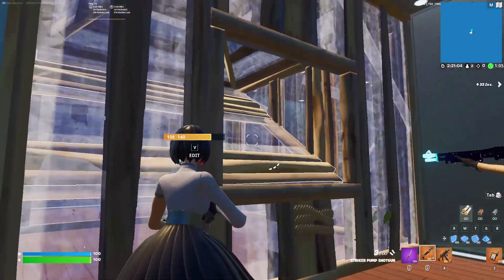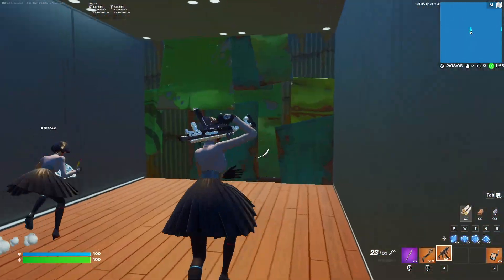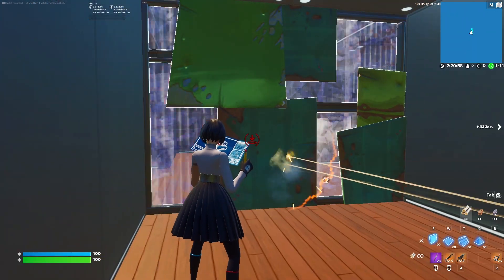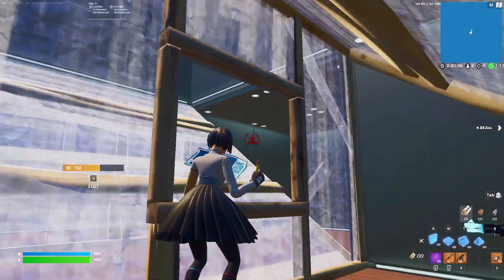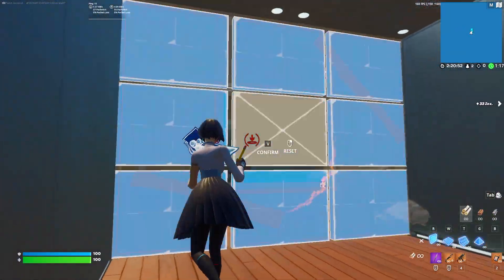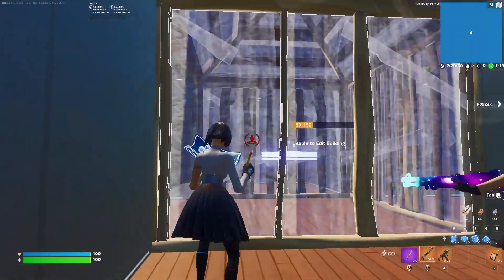Going for a full box on the target is really up to you — this room lets you do it — but when you're pushing real players they're usually in their own box, which is why I recommend practicing it like I'm showing here: one person shooting and the other one editing. You could even practice this map using pre-edits because those catch people off guard; you just want to make sure you're both on the same page.